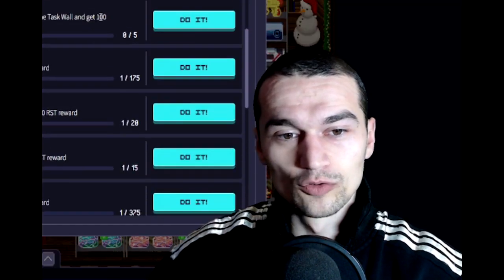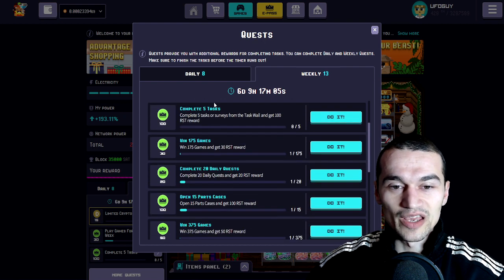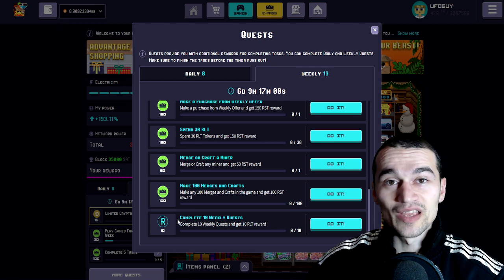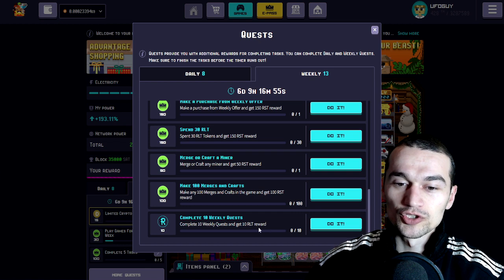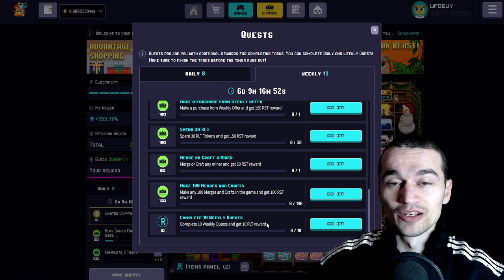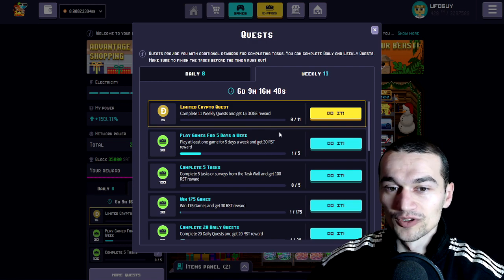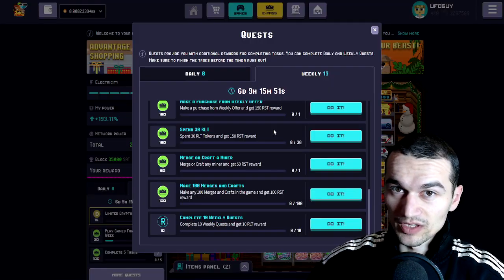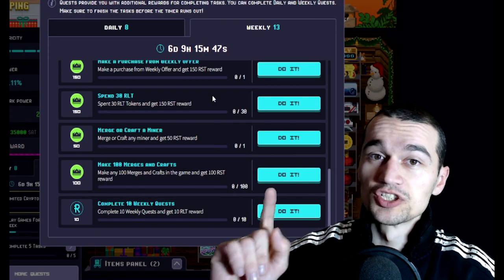All you need to do is complete the 10 quests shown here — it says 11 — and then you're gonna get rewarded with 10 RLT for your efforts. This is the 11th quest, which means you need to finish all 11 quests and then you're also gonna be rewarded with 15 RLT. So the total amount of rewards you're gonna get is 545 RST, 10 RLT, and 15 Doge just this week.